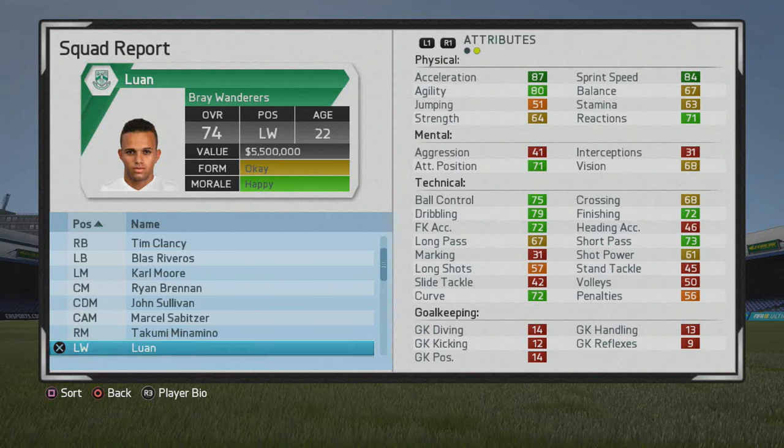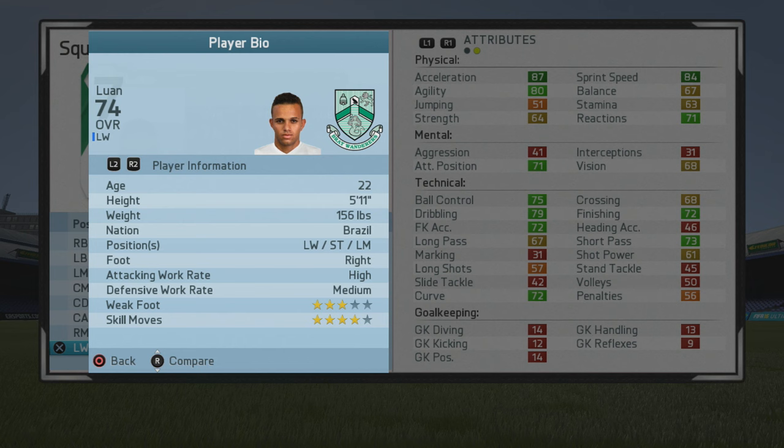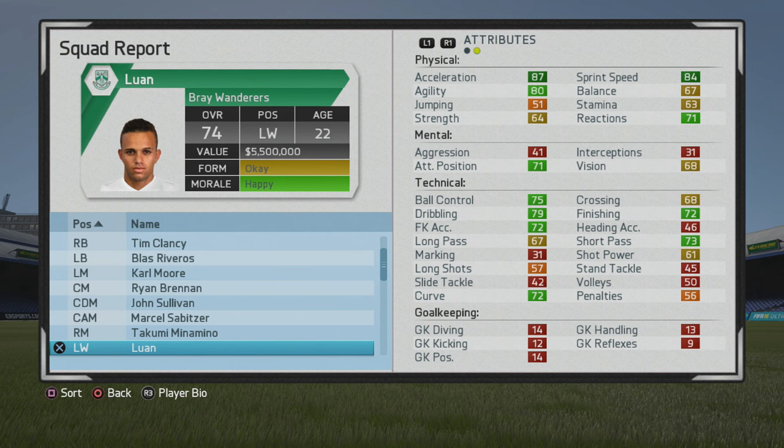Welcome to this player growth test. Taking a look at Luan, the 22-year-old left winger, who starts at a 74 overall. A 5'11" left winger, striker, left mid, right foot, high/medium work rates, three-star weak foot and four-star skill moves with the Long Shot Taker trait.